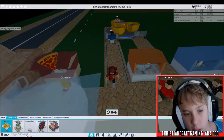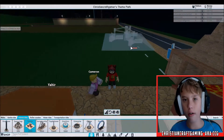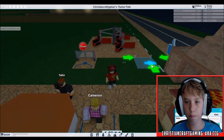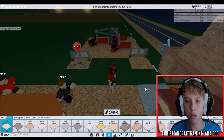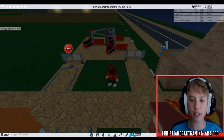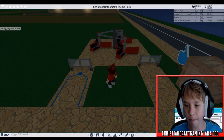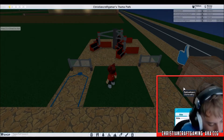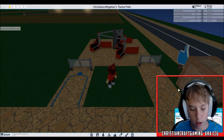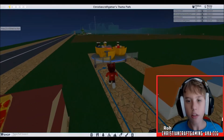We're going to get another ride at the park. We got to get an intense ride — Twister! This will be the most intense ride at the park. The most intense ride at the park is the Twister. I'm going to edit this — Twister of Doom. And the Teacups of Doom.